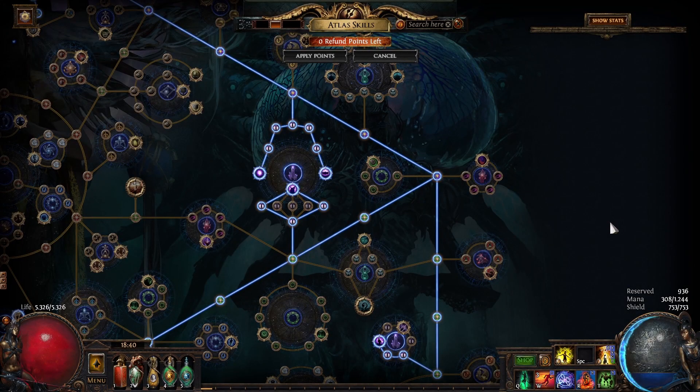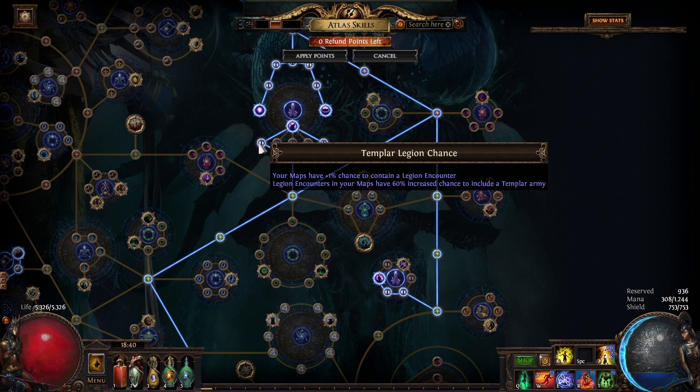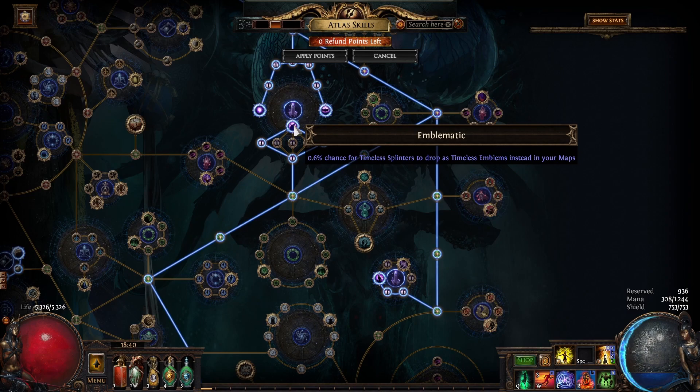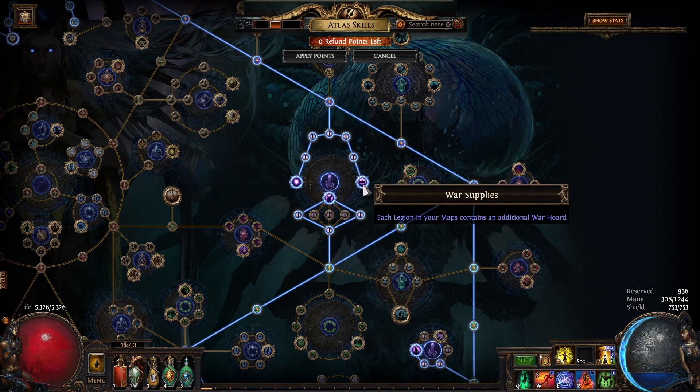What Atlas passives should you take? Mandatory: Marakev Legion chance — your maps have +1% chance to contain a Legion encounter, and Legion encounters in your maps have 40% increased chance to include a Marakev army. Templar Legion chance — your maps have +1% chance to contain a Legion encounter, and Legion encounters have 60% increased chance to include a Templar army. Emblematic — 0.6% chance for timeless splinters to drop as timeless emblems instead. Wall Supplies — each Legion in your maps contains an additional War Horde.